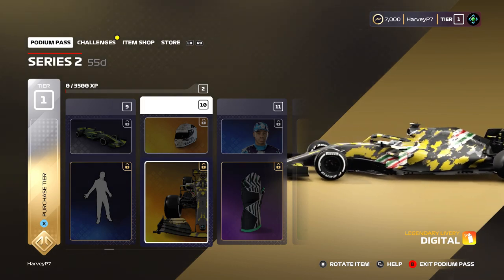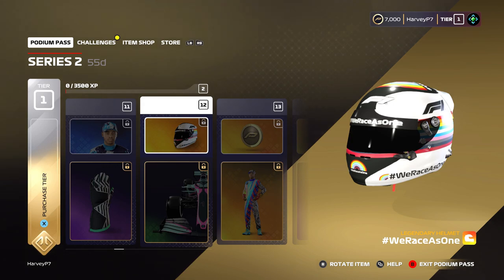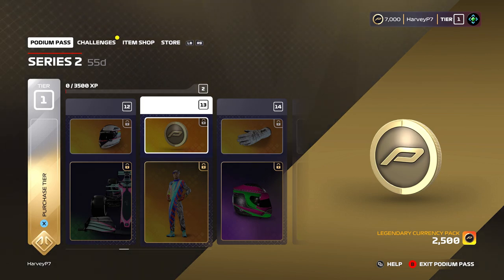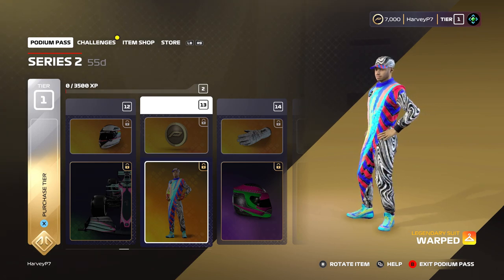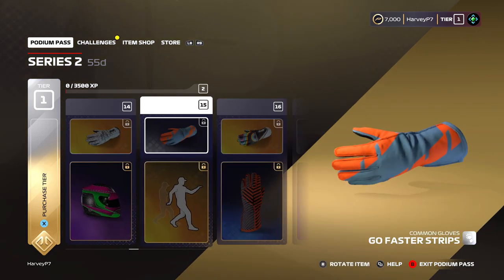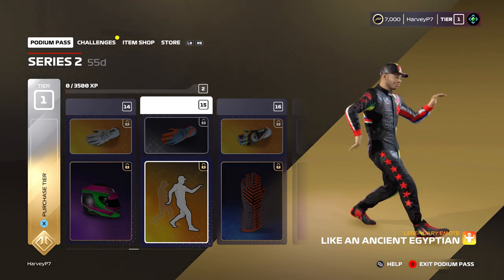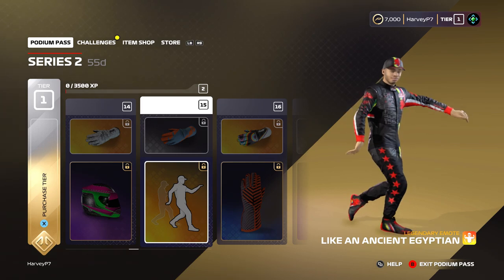Going a bit further along, nothing too special until we get a Wii Racers 1 helmet. Then on tier 13 we get another 2,500 Pitcoins, so that's 5,000 overall in the first 13 tiers. Then we get a pretty weird race suit — it's a bit random, I wouldn't say I necessarily like it. Continuing along we get the End Racism gloves, and then our first legendary emote which is the Sebastian Vettel Egyptian dance celebration — a very cool emote, probably the best one in the game so far.